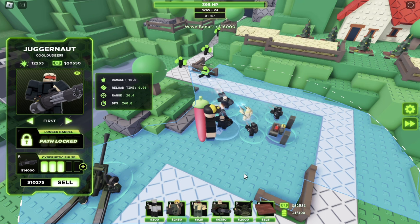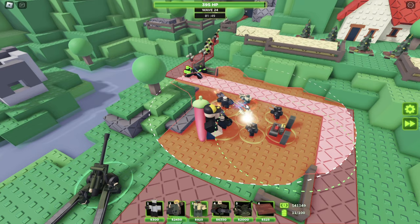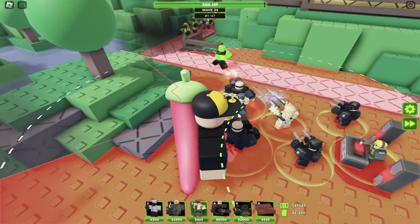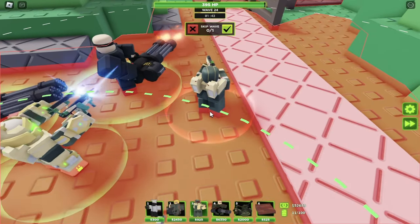John said that in the shotgun rework, he'll be able to heal towers around him. Now looking back at this photo, we can obviously see that this is a real gunner, so maybe it's being healed by the shotgunner, or maybe the medic tower could be coming to TDX. Honestly, I'd rather see the shotgunner get that ability rather than the medic coming to TDX, because the shotgunner has gotten a lot of buffs in the past but it still kinda sucks.